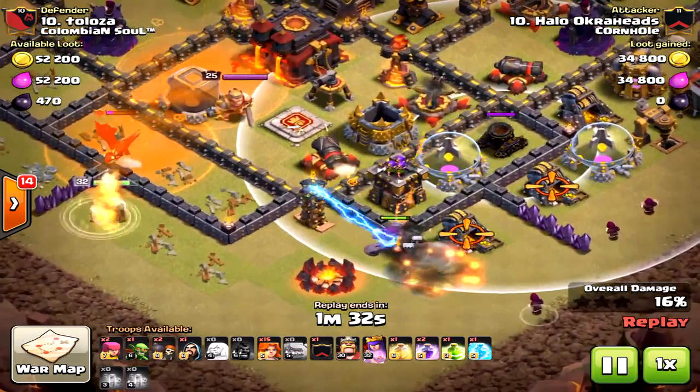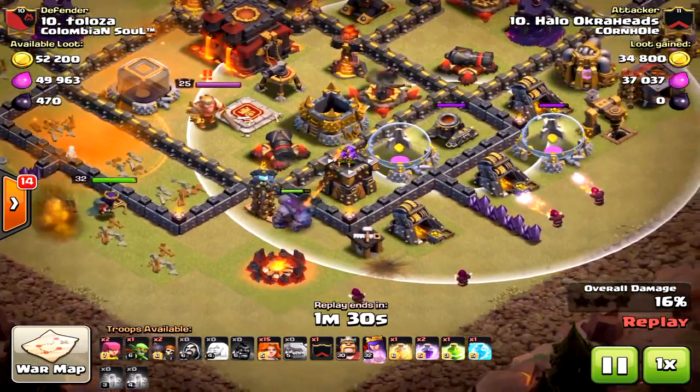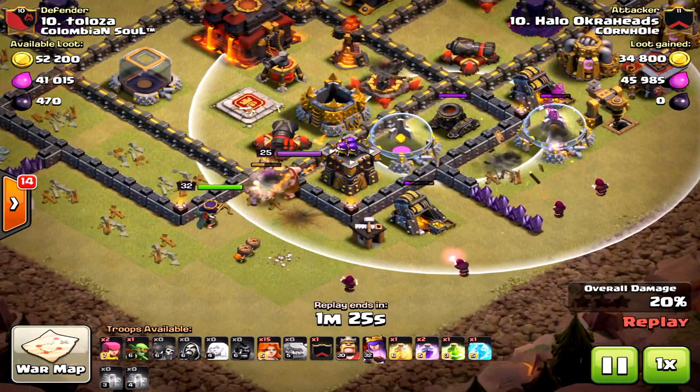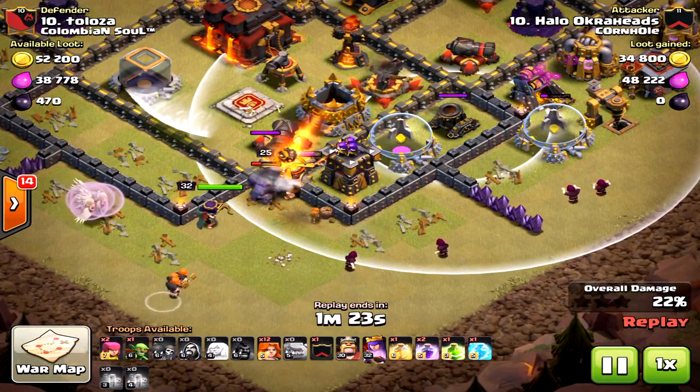Here comes the golem. The golem does get distracted a little bit by that Tesla — unfortunate. The wizards go down, and of course the funnel is being created. Now this is where it gets a little tricky.